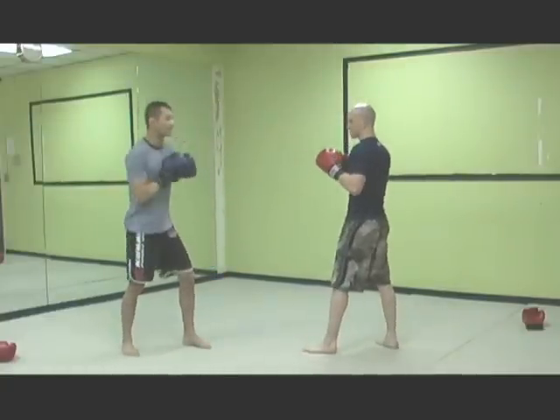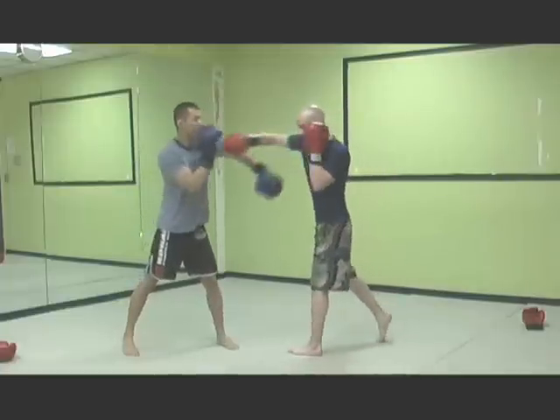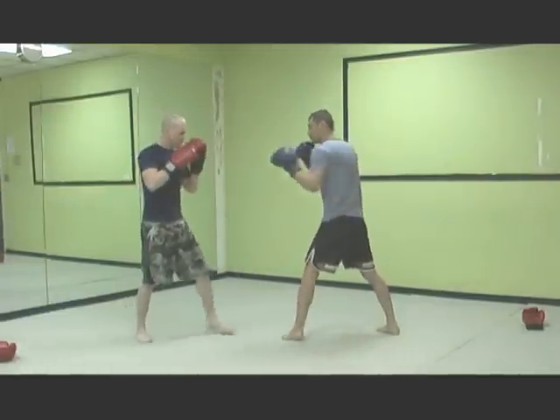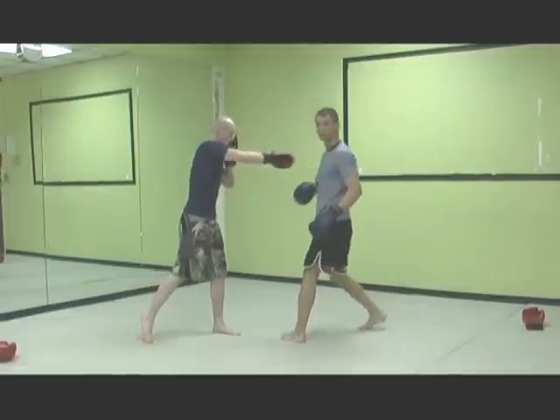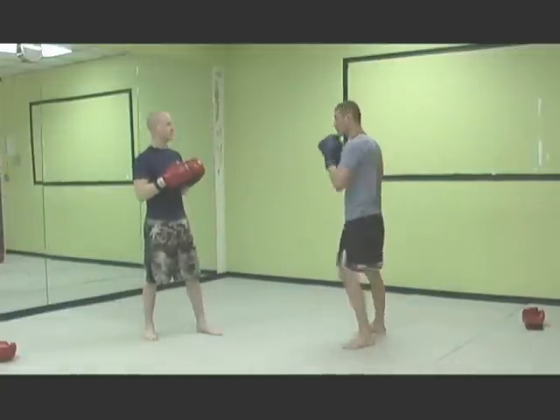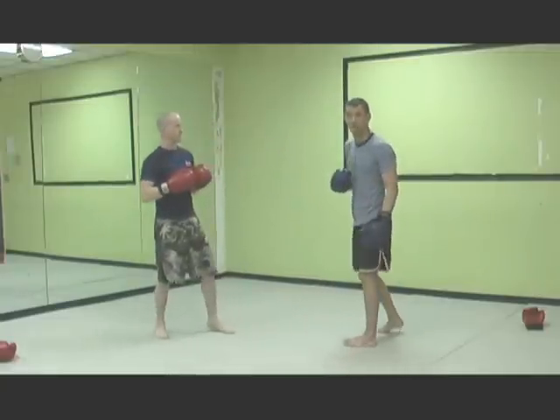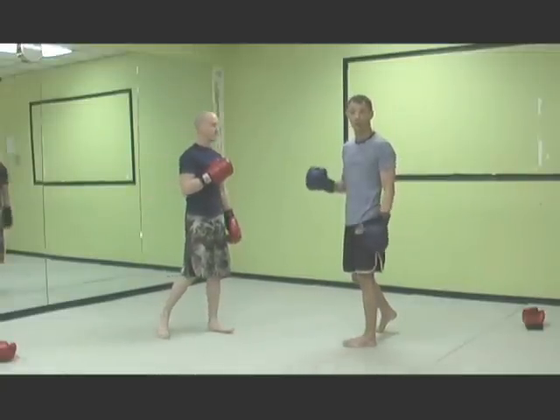The next counter is that as I throw the jab, Lachlan's going to throw a right hand over top of my jab. Very slowly — you see as I launch the jab, he parries and comes over top. It's like a rock skipping over a log as he slaps my jab hand down and comes over top. That's the second common counter for the jab.